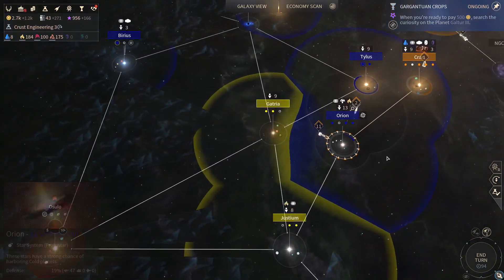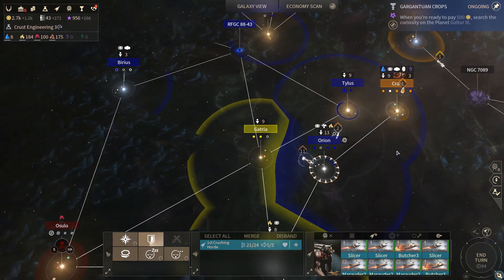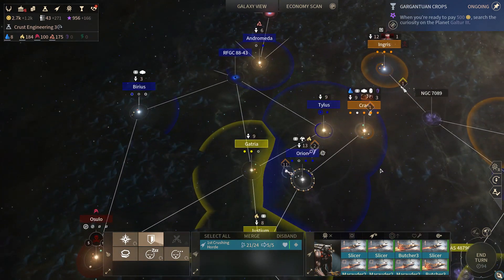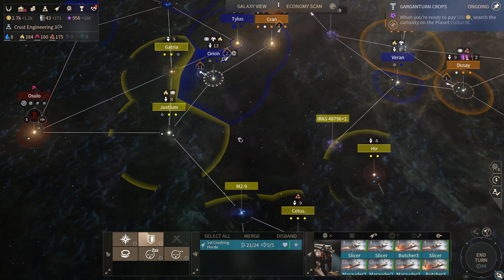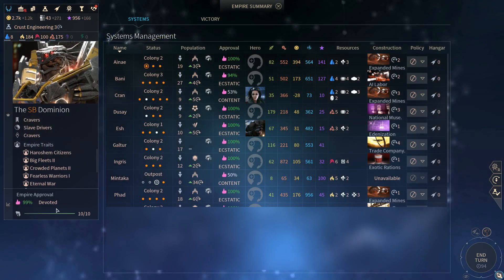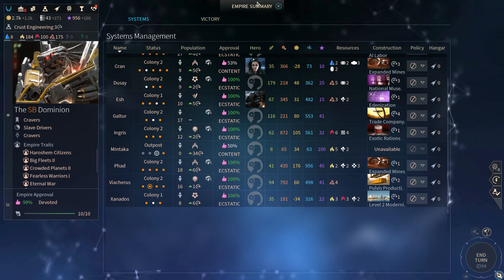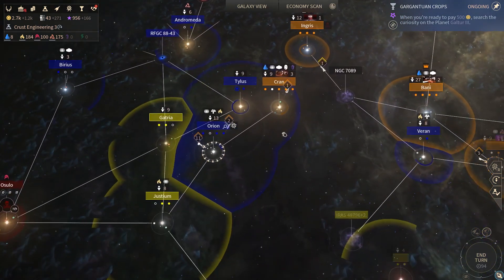This isn't even really a good system. I think this fleet's just gonna strike out into UE space. Oh, that's right — they closed their borders. So in order to strike out into UE space, I have to declare war on them. Are we doing okay on approval? We don't really need the war, but maybe we should still declare it.